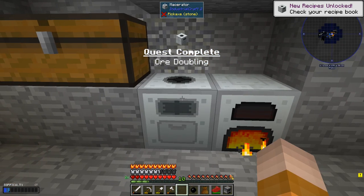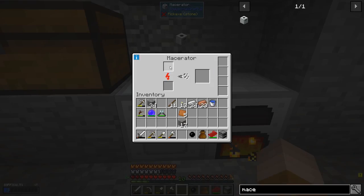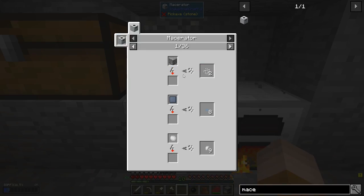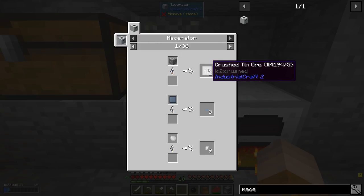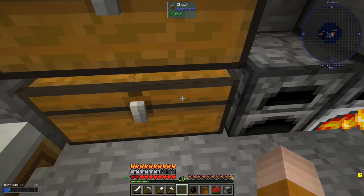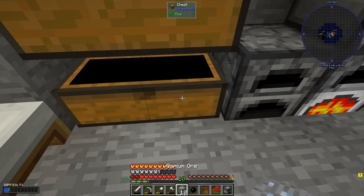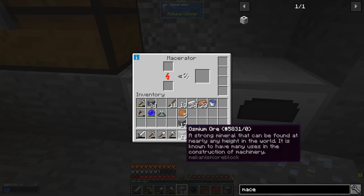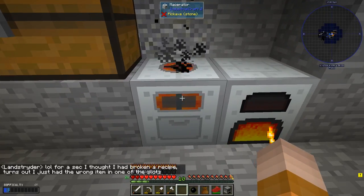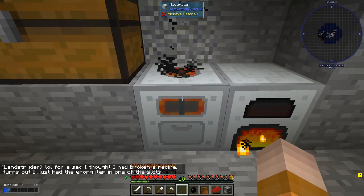I'm gonna put the macerator just next to it — that's gonna start receiving some power. And now you can see the recipes — we can actually crush any ore, and that's gonna give us double. So that is perfect. We're gonna start with the osmium. There you go — oh man, I haven't played with IC2 in a while.